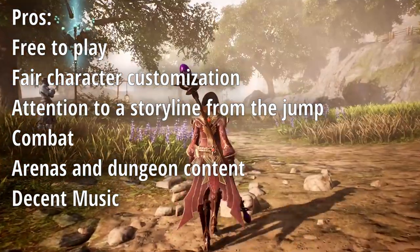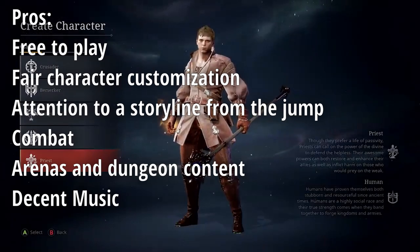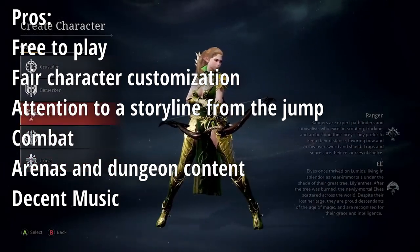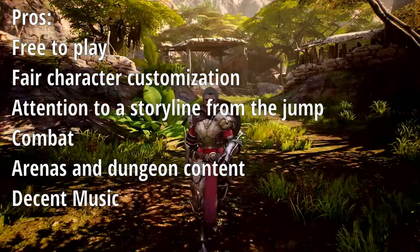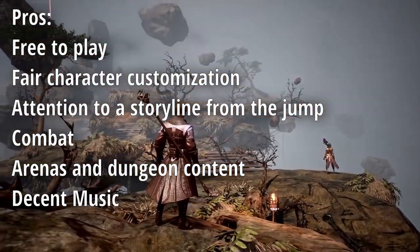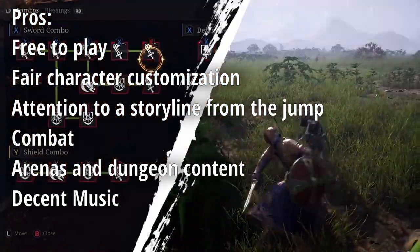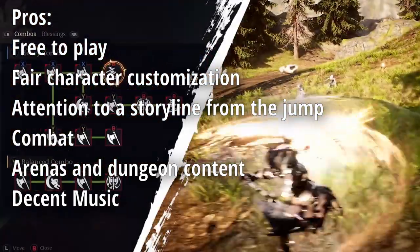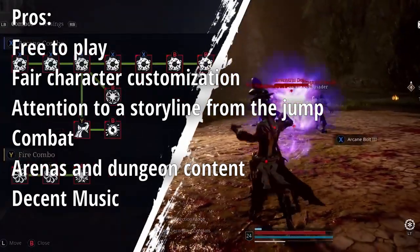Combat. The combat in Bless Unleashed is phenomenal, and one of the biggest reasons I play this game, alongside the visuals, sound design, and aspects of the story. The combat is so much fun — you have a bunch of different combos with your left and right click, weaving them into skills. Certain skills don't break the weaving chain of the combos, so you can just seamlessly use them. The dodge mechanic, running around — combat is very solid.